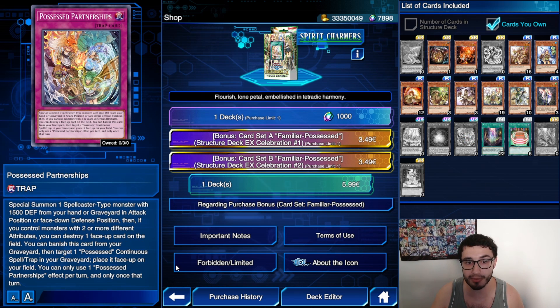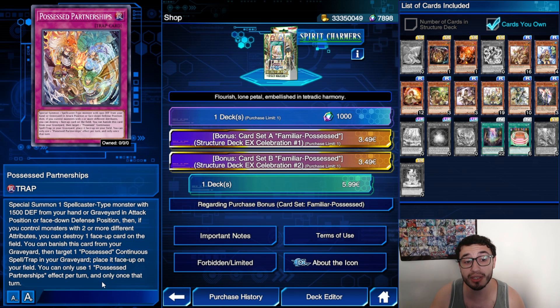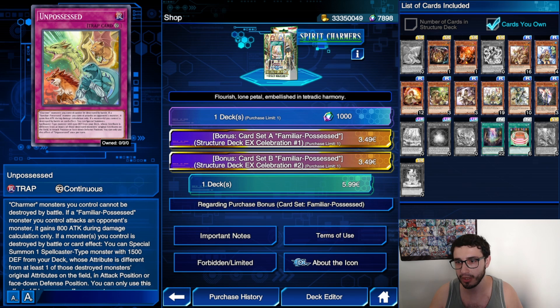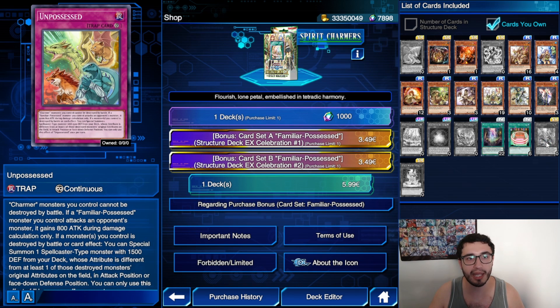Then we have Possessed Partnerships — this is a trap card that you can actually set with Speedy Charmers. Special summon one spellcaster type monster with 1500 DEF from your hand or graveyard in attack position or face-down defense position. Wait — can we search Aleister with this? Aleister has 1500 ATK but 1800 DEF, so never mind. Then if you control monsters with two or more different attributes, you can destroy one face-up card on the field without targeting — this is very nice. You can also banish this card from your graveyard targeting one possessed continuous spell trap card in your graveyard to place it face-up on your field. You can only use one Possessed Partnerships effect per turn.